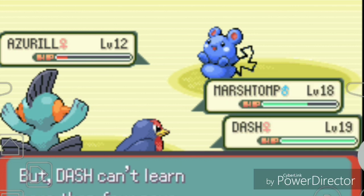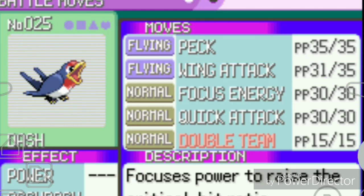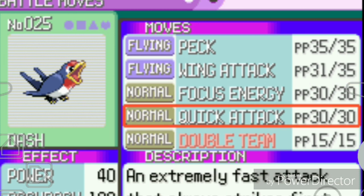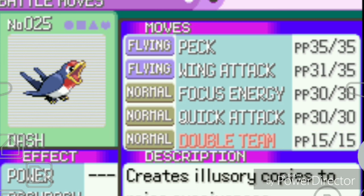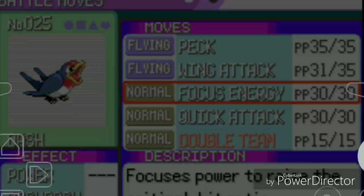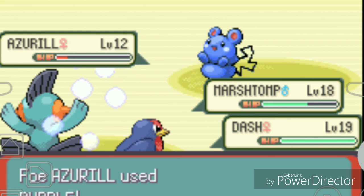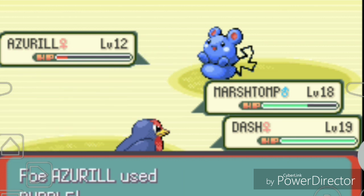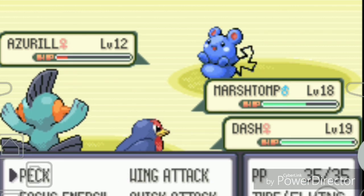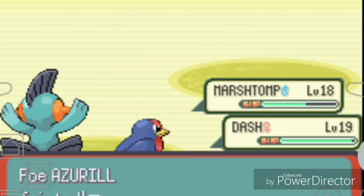Dash is trying to learn Double Team. I have to decide between keeping Focus Energy - which raises critical hit ratio - versus Double Team, which raises accuracy. I decide to keep Focus Energy and skip Double Team. I use Bubble but it's not very effective on the opponent. I switch to Tackle and Quick Attack instead. We defeated those two kids.